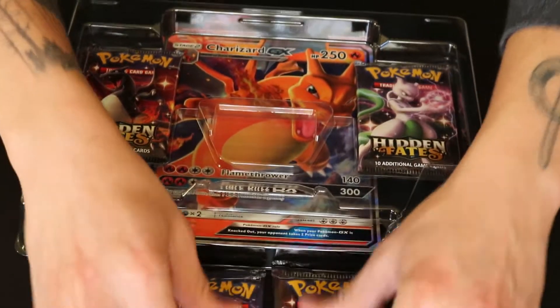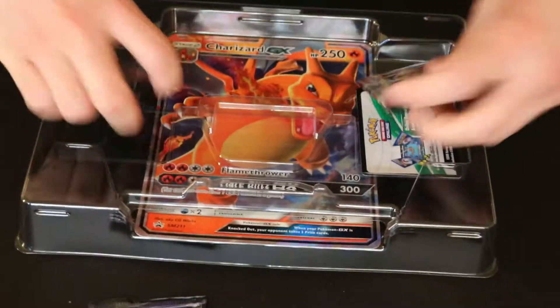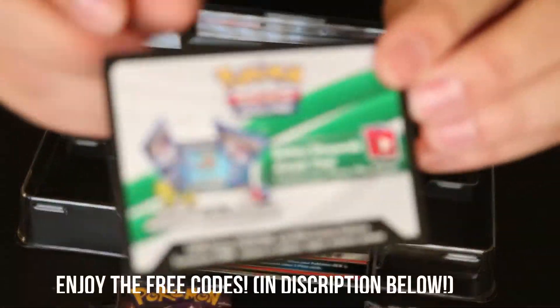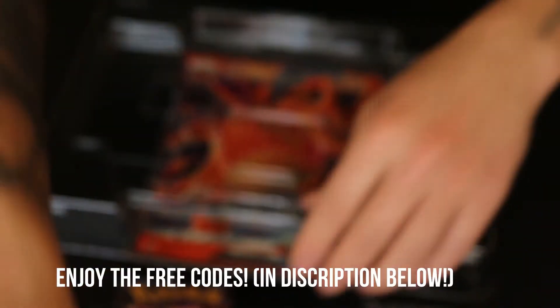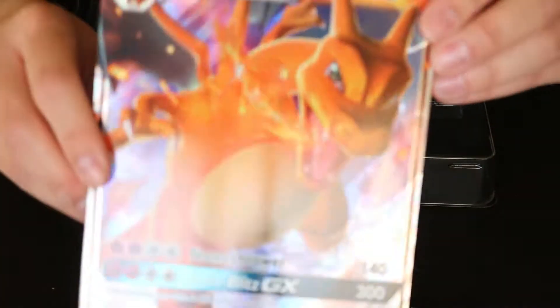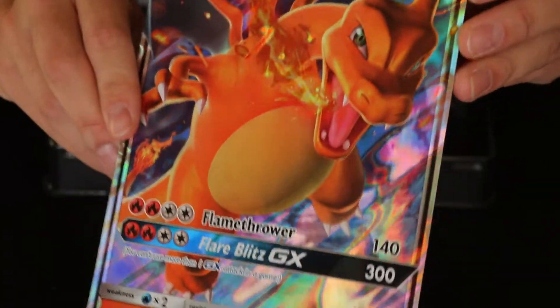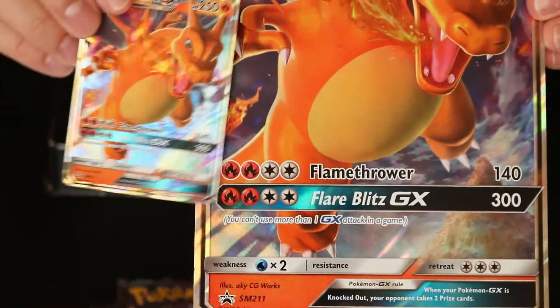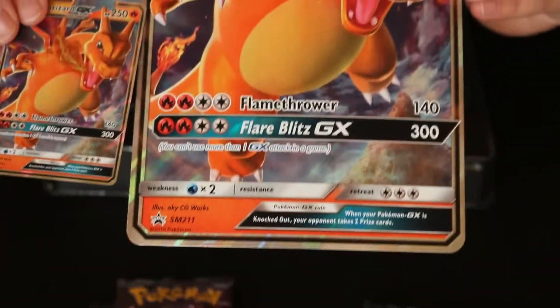And of course it comes with one, two, three, four packs. It comes with this — so if you play online, of course you get that. And then it's got the jumbo foil card, which literally looks just like the other one except way smaller, but it's still super cool. Let's get these foil packs opened up.